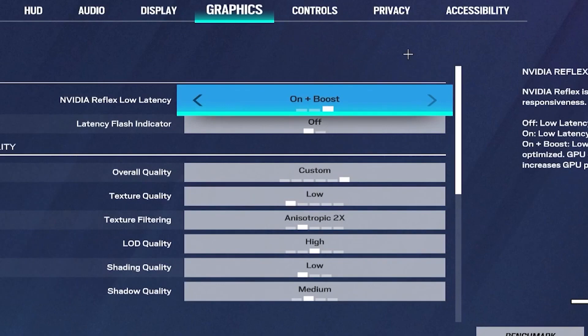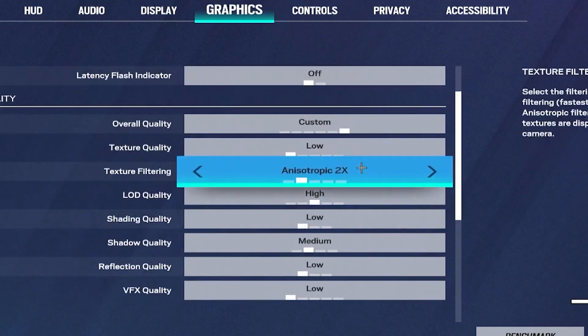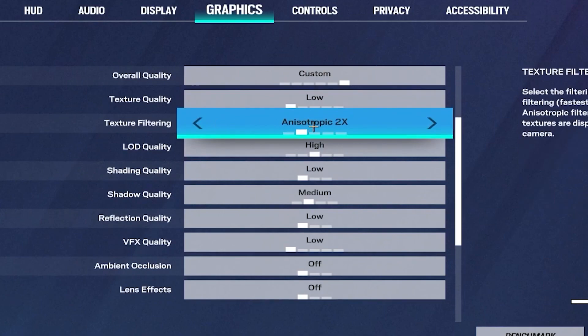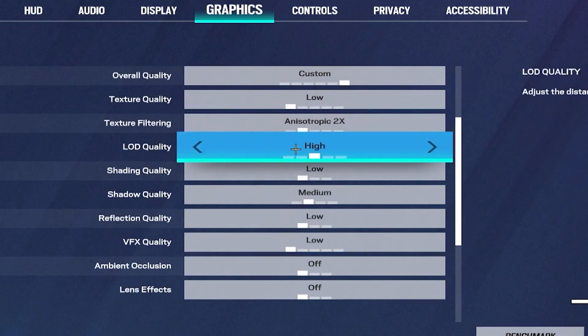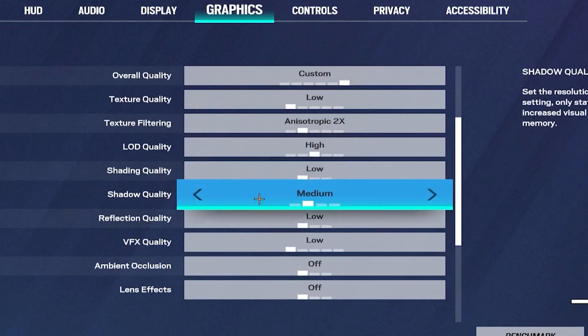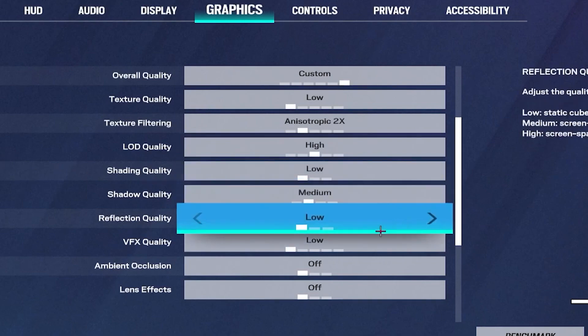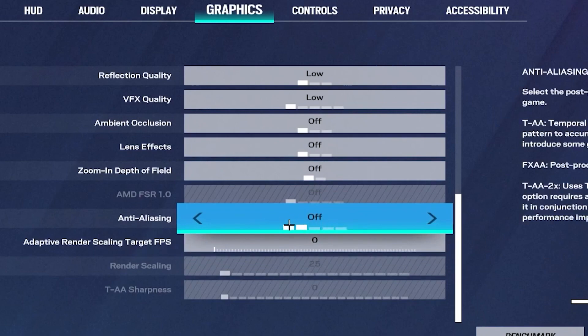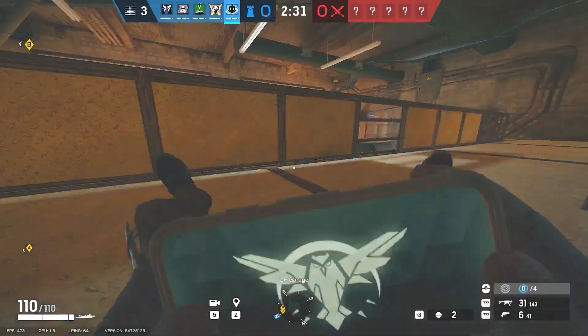Head over to the Graphics tab. Set NVIDIA Reflex Low Latency to 'On + Boost' since this will give you the best results. For quality settings: Texture Quality on 'Low', Anisotropic Filtering on '2x', LOD Quality on 'High', Shading on 'Low', Shadow Quality on 'Medium', Reflection Quality on 'Low', and all other settings you can turn off. For Adaptive Rendering Scaling Target FPS, put that on '0', and Anti-Aliasing put off.